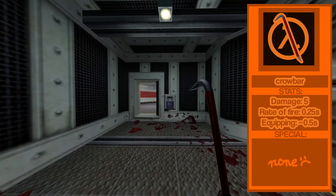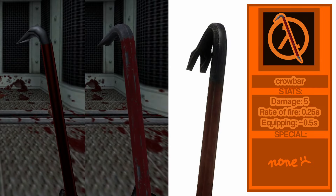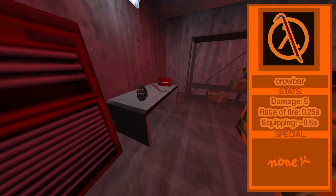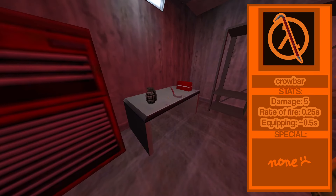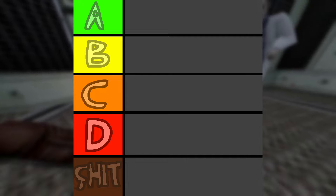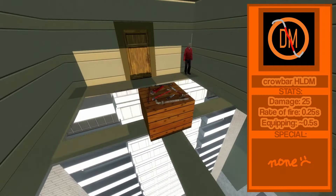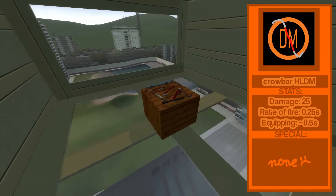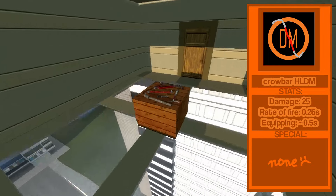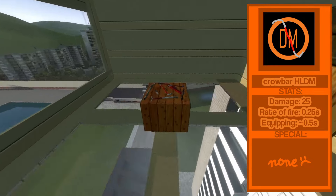Other popular uses for the crowbar are breaking boxes and crates, and splattering dead bodies. There's also an HD model for it, which looks chunky. There also exists a second crowbar pickup in Blast Pit, which you can't pick up since you've already got one. There's actually a way to avoid the first crowbar to pick up the second one, but it is so stupid that I'm going to link a proper coolness video on it. As it appears in Half-Life Deathmatch, the crowbar deals 25 damage instead of 5, making it the best DPS on the entire list.